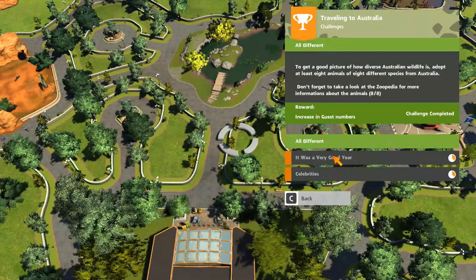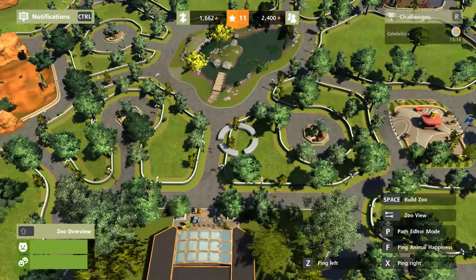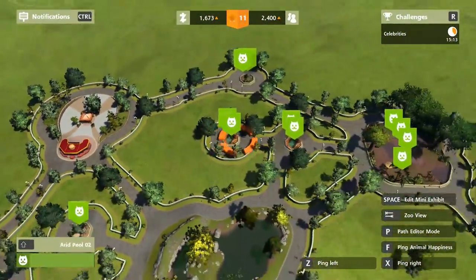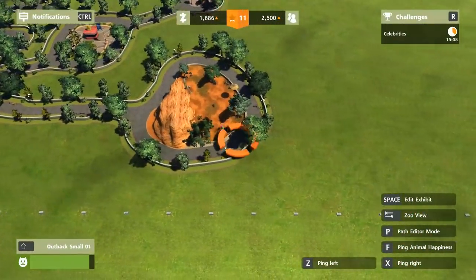We've done it — that got us loads of guest numbers. Now what we're really working on is just getting up to zoo level 14 and making sure all our animals are super happy. Let's check that first. Are our animals in a good mood? Yes — every animal is fantastic.